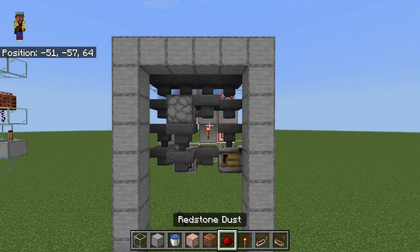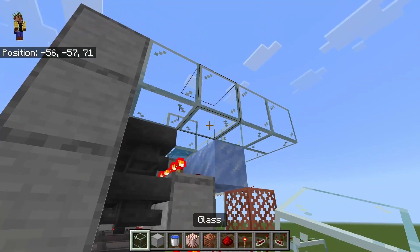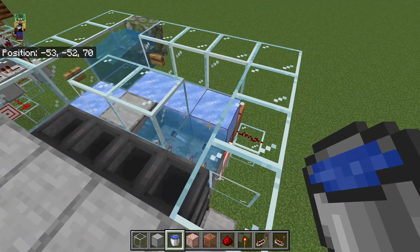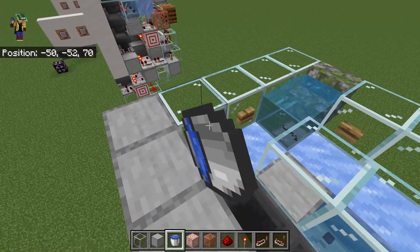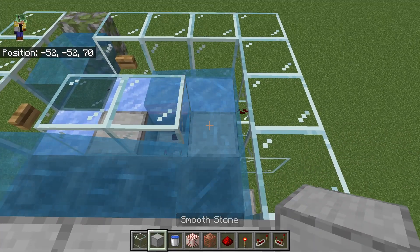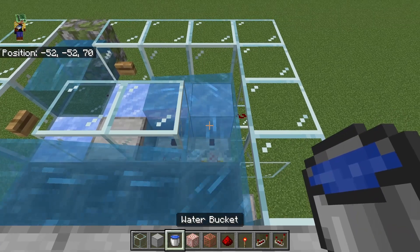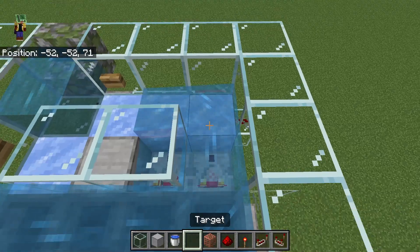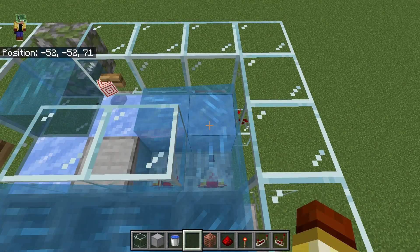Before we continue with the wiring though, I want to go ahead and get the water into the top now. We need to block off this spot by the comparator because we're actually going to waterlog these two comparators, and that will allow us to have a tighter water flow so we don't have to have this an extra block wide. Actually we need to take out the comparator, put a block there to make the water flow all the way across, then put the comparator back and make sure you waterlog it so that if items do happen to fall down here they will float back up and resume circling. So if an item drops it will go up and cycle around.